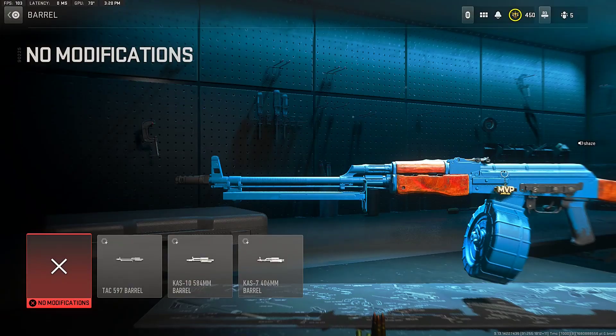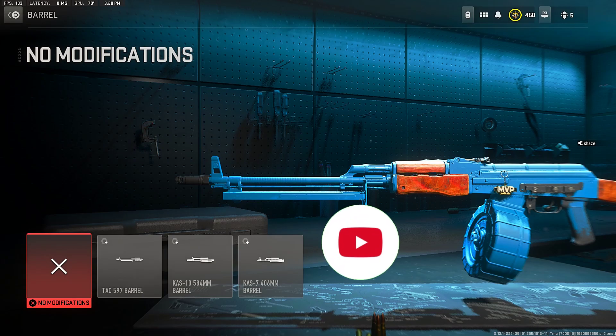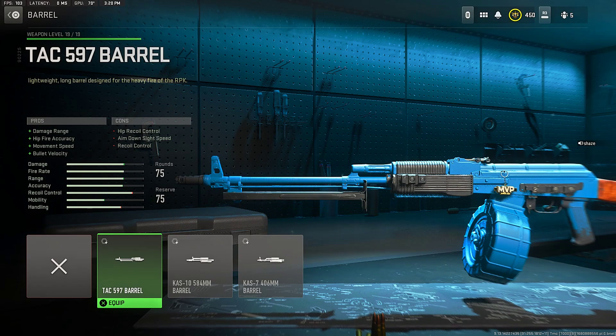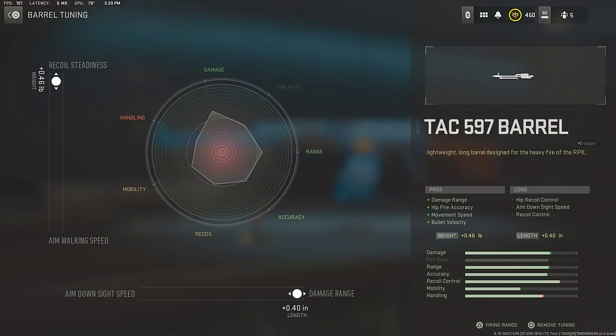Next we have the barrel — the most important attachment for Swagg's no-recoil broken RPK class setup — and that is the 23" Bruen Raider barrel, for damage range, hip-fire accuracy, movement speed, and bullet velocity. For the barrel tuning, Swagg said it is important to go to the recoil setting side and the damage range side to increase the damage range and accuracy of the RPK.